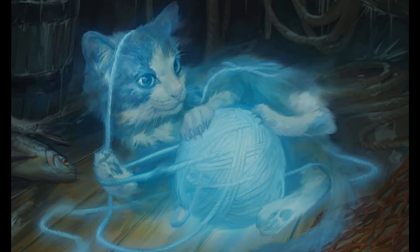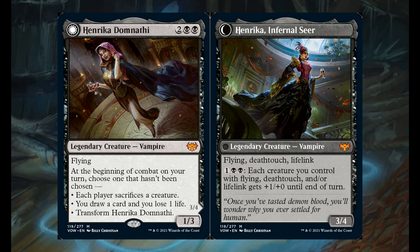Mythic cards — and finally, a vampire mythic! This is Crimson Vow, it should be all about vampires. Henrika Domnatí for 2 and 1 black. It's a 1/3 with flying. At the beginning of combat on your turn, choose one that hasn't been chosen: each player sacrifices a creature; you draw a card and lose 1 life; or transform Henrika Domnatí into Henrika, Infernal Seer — a 3/4 with flying, deathtouch, and lifelink. For 1 and 2 black, each creature you control with flying, deathtouch, and/or lifelink gets plus 1/plus 0 until end of turn. Honestly, finally a good mythic vampire. There's also a Dracula series version of this card.